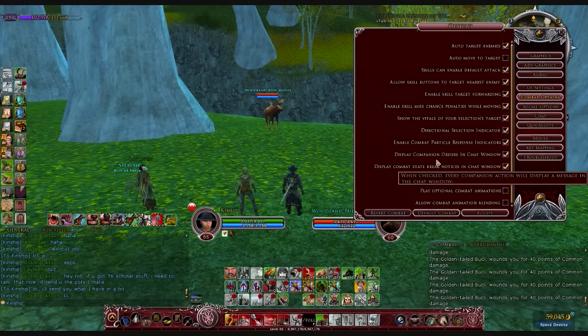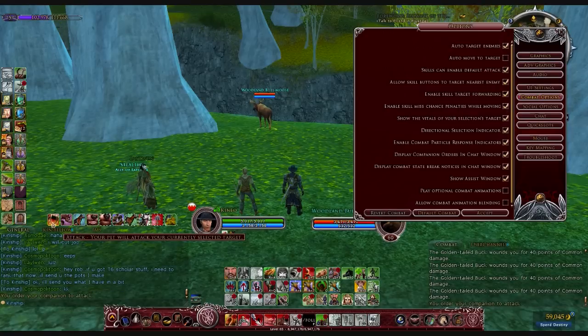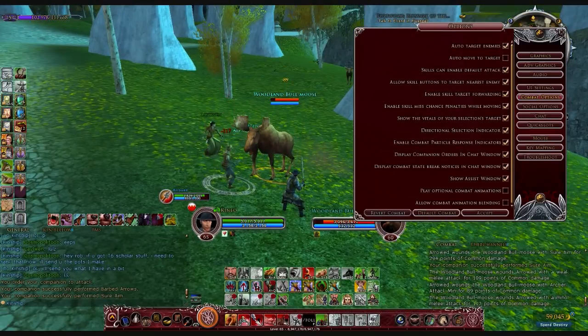The next option in our list is Display Companion Orders in Chat Window. This can be helpful especially if you're trying to review what might have happened in a fight. Essentially it's going to list for you everything that your companion has done. It's really a matter of personal preference.